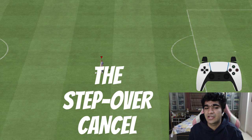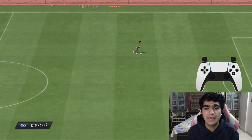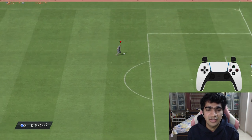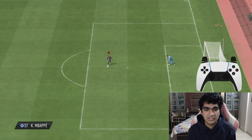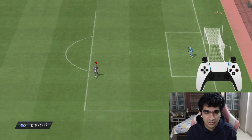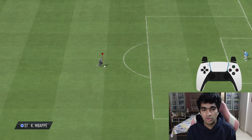To do the step over, what you need to do is make a semicircle in the direction that your player is facing using the right stick. As you can see, I'm facing downwards so my right stick is going to go downwards, and I'm going to make a semicircle — he's going to do the step over.